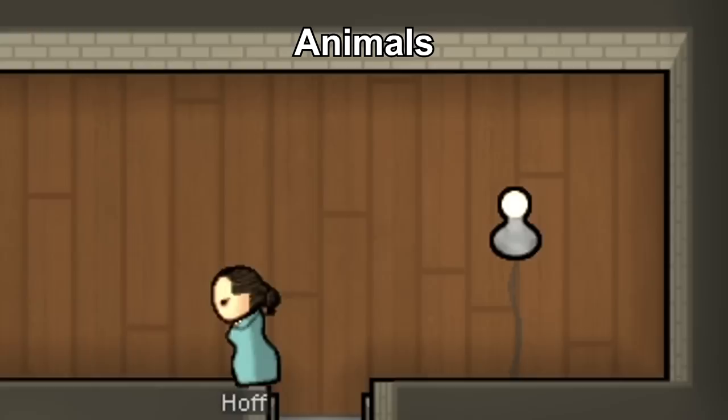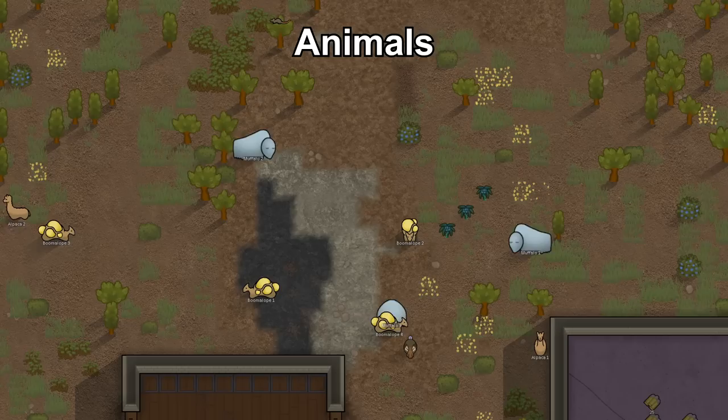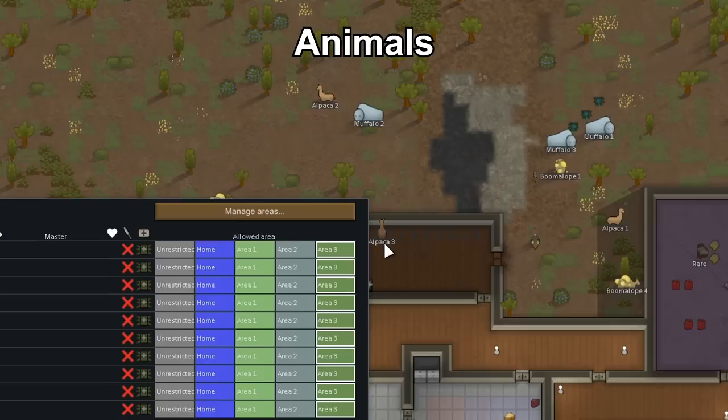Having animals can be very beneficial to your colony. I usually don't pay much attention to dogs and cats because they provide no real benefit, but animals like muffalos, alpacas, and boomalopes provide resources and eat vegetation.